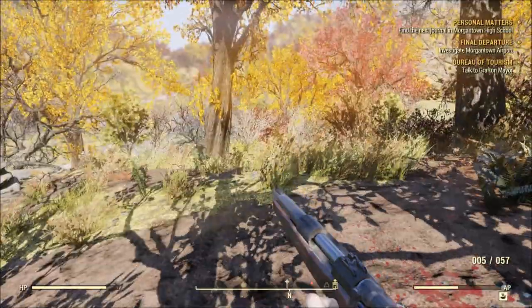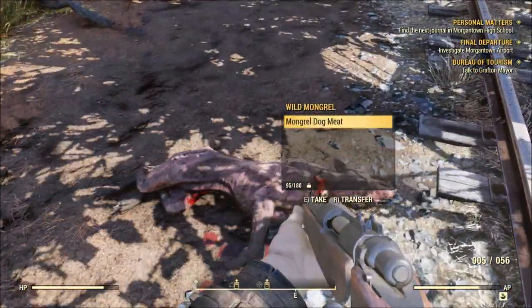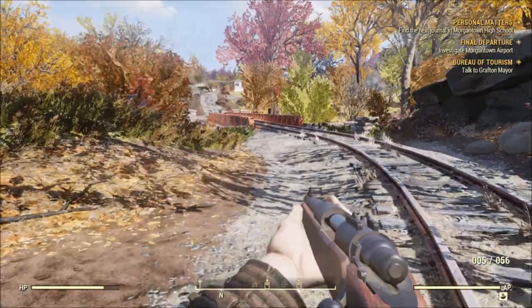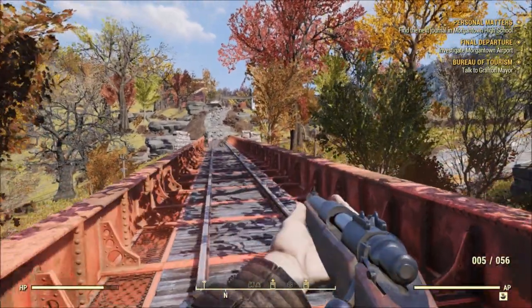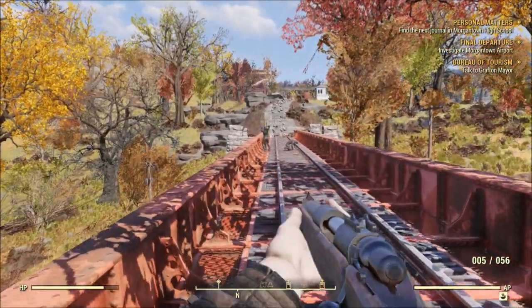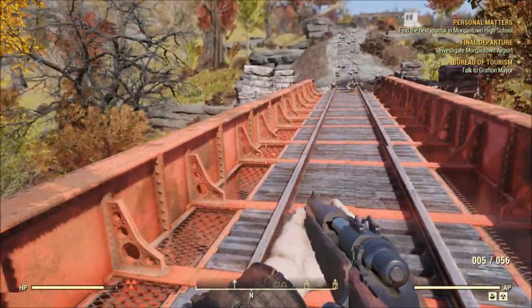I kind of like how VATS works in this game — no real complaints. It's not like they could slow time in a multiplayer game, especially with other people around, so it's alright. It does come in handy. Let's check out this little bridge. There's a mine up here — let's check out this mine before we head into Morgantown. Some of these corpses emit radiation, which is a nice touch.